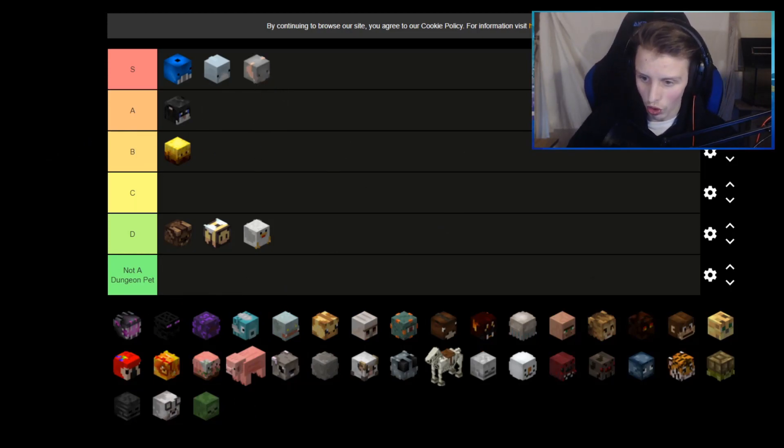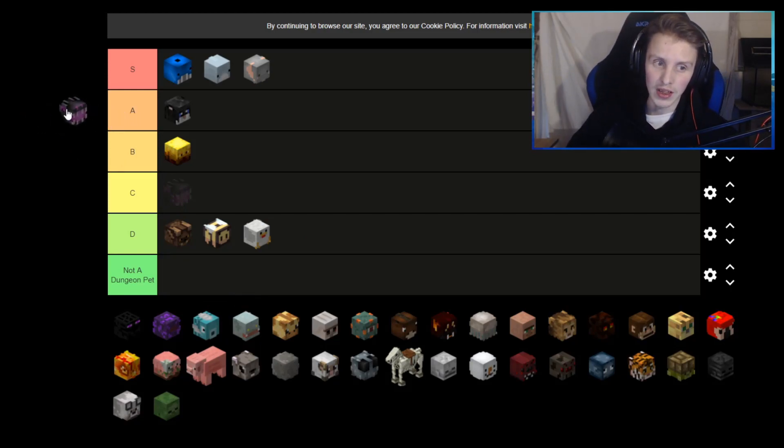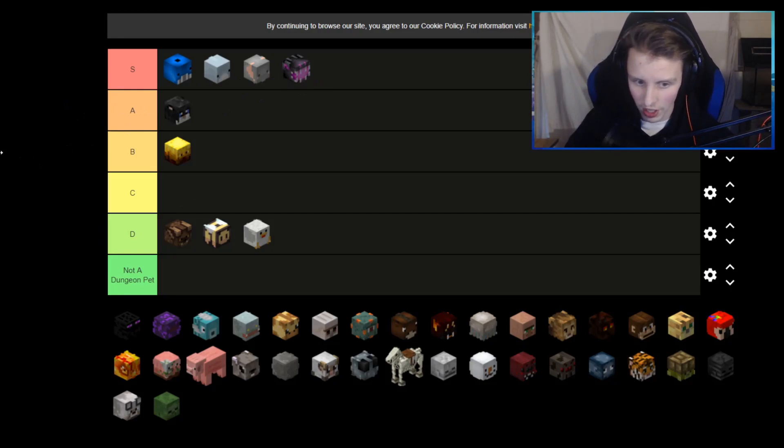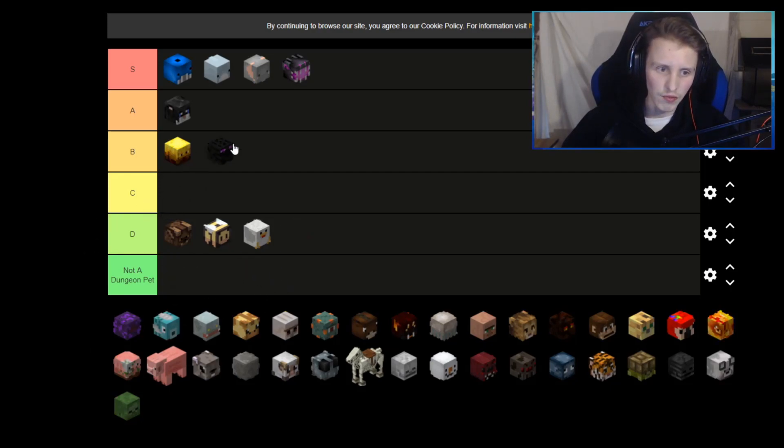The legendary elephant is also an S pet because when you're farming it gives you more crops, so that's just a great pet. The ender dragon is hard because it was super good and is still super good, but it's super expensive for what you get. I'll still put it in S because it's the ender dragon — it's a super rare pet and gives you a lot of damage. With the superior ability it gives you 10 extra stats on everything, which is crazy.